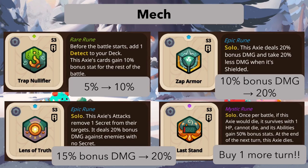Lens of Truth changes to 20 bonus damage from 15, since 15 wasn't good enough. Twenty is becoming the baseline at this point. Overall there are a lot of damage buffs here, so I feel games will actually go faster with more aggression.